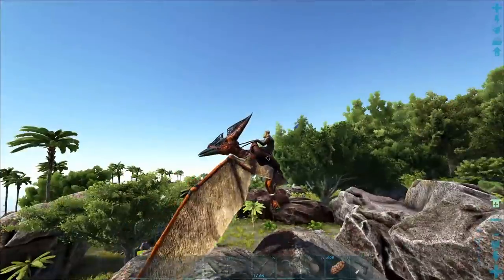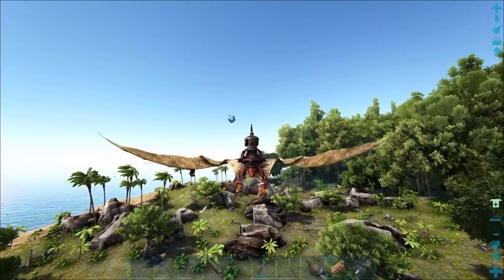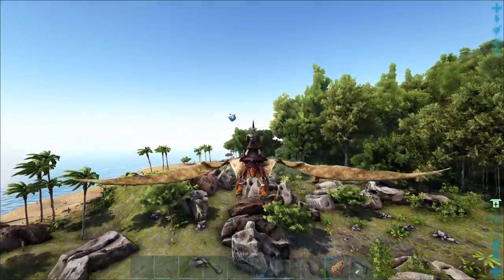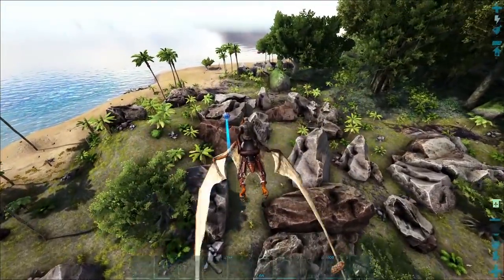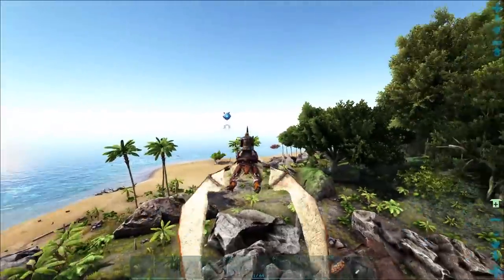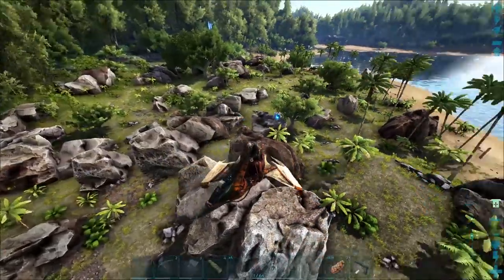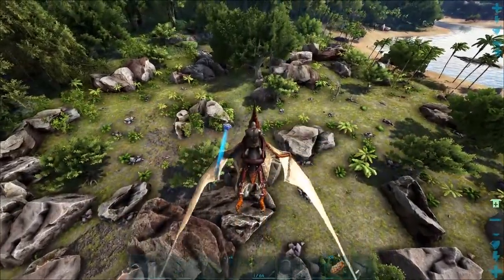Raptors have a mechanic that's very, very dangerous. If you get close to a raptor, even if you're on your pteranodon or any mount that's not super huge, they can pounce you off. They grab you off your dinosaur, hold you down, and bite you repeatedly — it's super dangerous and really easy to get killed. So be very, very careful while dealing with raptors, especially if there's multiples of them in the same spot.